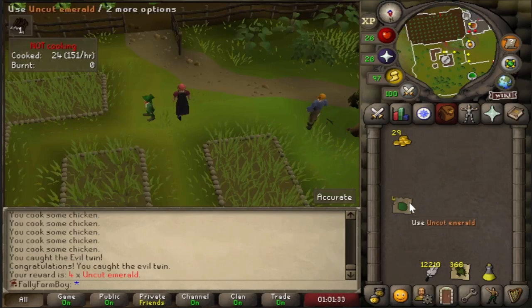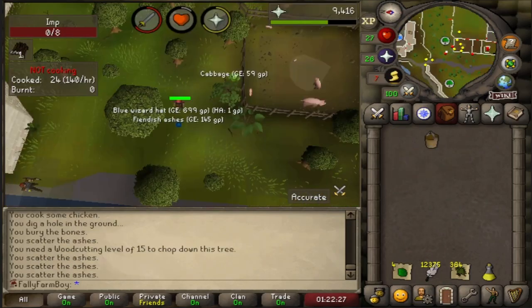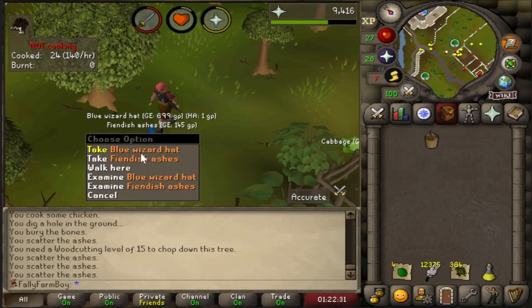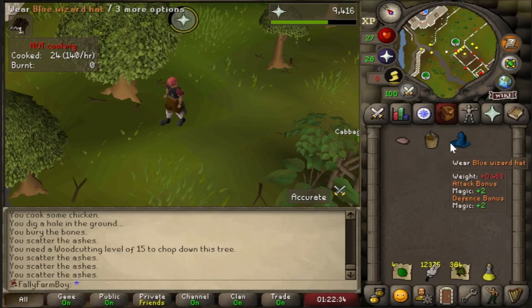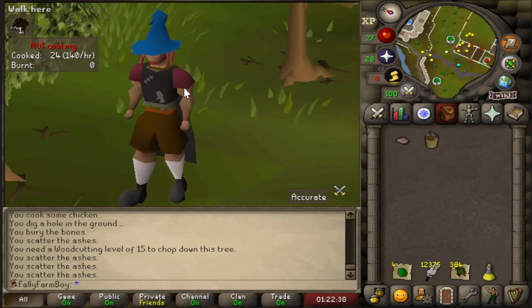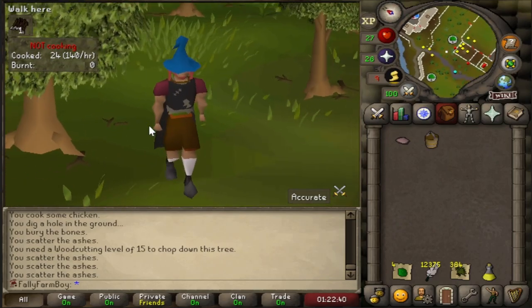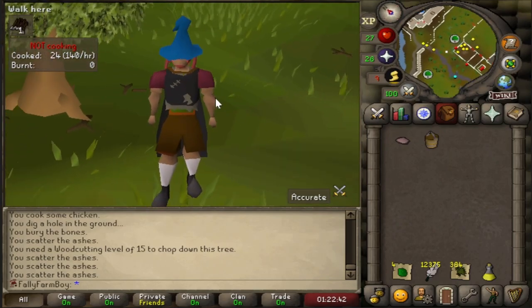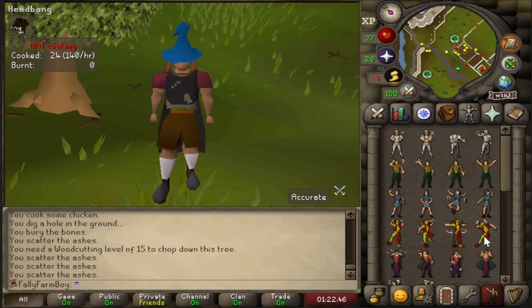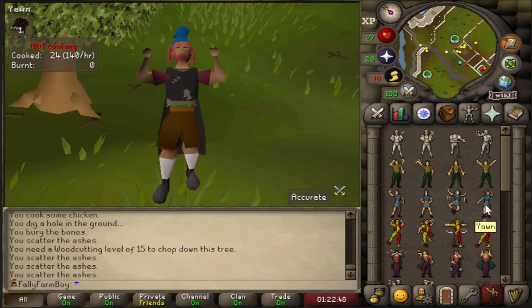Did the maze event - got noted Mithril ore and two nature runes. Unfortunately there's no way of attaining fire runes in this chunk, and there's no bank to unnote the Mithril ore, so both of them are completely useless to me. I'm going to drop them and keep the coins.